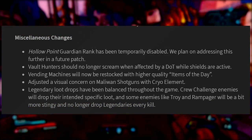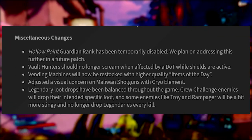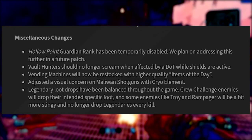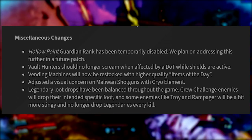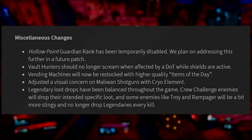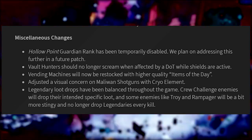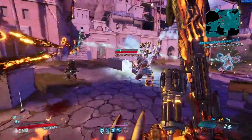There are also some miscellaneous changes worth highlighting. The Hollow Point Guardian Rank talent — where killing an enemy causes an explosion — has been temporarily disabled because it was dealing explosive damage to you and your teammates, making it very difficult in group play. Vault Hunters should no longer scream when affected by a dot while shields are active. Vending machines will now be restocked with higher quality items of the day. Legendary loot drops have been balanced throughout the game — crew challenge enemies will drop their intended specific loot, and some enemies like Troy and the Rampager will no longer drop legendaries every single kill, which affects farming routes for the Occultist and Quadomizer.